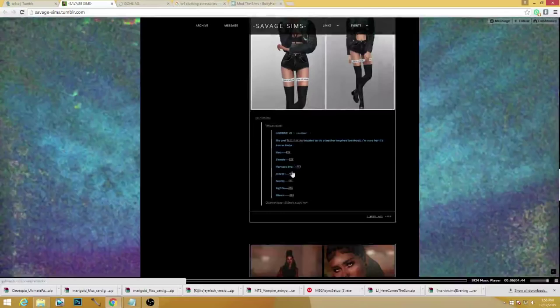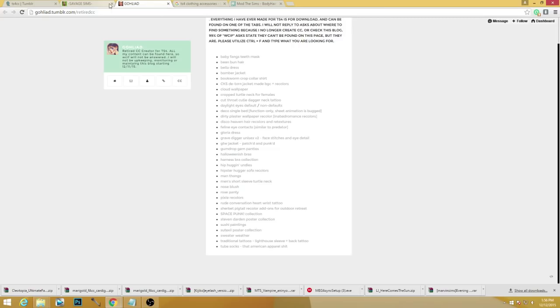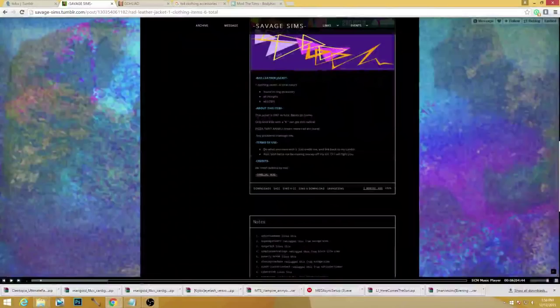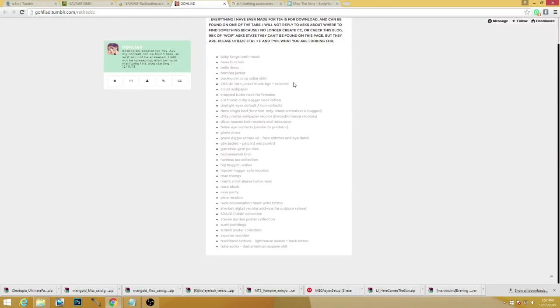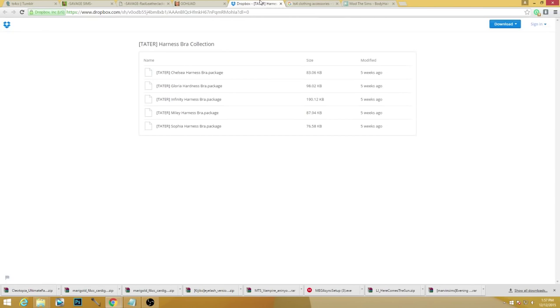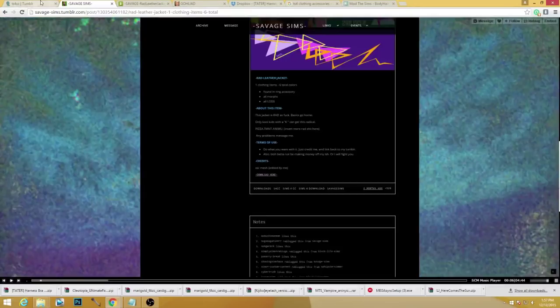Everything I've made is available to download from the tabs. Is it a layering jacket? It's found in the ring accessory slot. So I found the jacket and the harness bra — it's a collection so you just download it all. I have so much to show you guys, I can't wait. I got the bra and I got what she was wearing. I liked whatever that girl had on so I got those things.